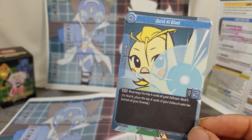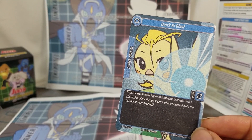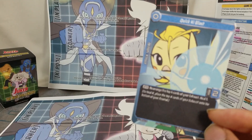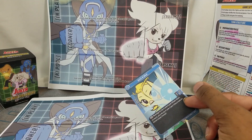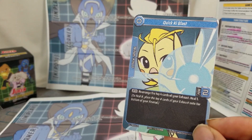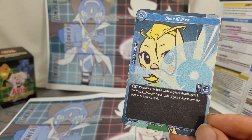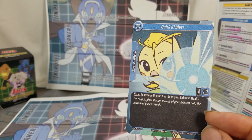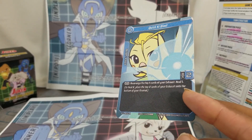I hear Luis is a very precision-heavy character to play. Upon attack, you rearrange the top four cards of your exhaust, then heal one — so you're looking at your discard and putting one back on the bottom of your arsenal. Kind of like pitch stacking in Flesh and Blood. Pretty interesting, setting yourself up for a greater turn later. Quick Key Blast — interesting card.